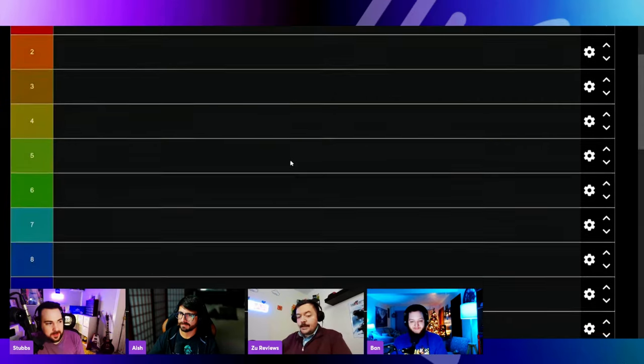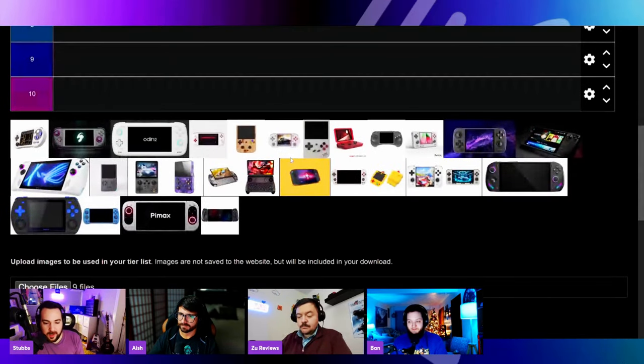Let's take a look at the tier list — we have a top 10 tier list here and we're going to be dragging pictures into it. All the contestants are listed, and they're in the video description too. These are all the handhelds we thought were relevant to being a handheld winner this year. I'm making my case for the Retro Chicken, so just be prepared for that. Let's rapid fire through our various contestants.